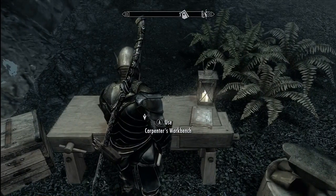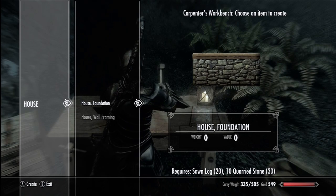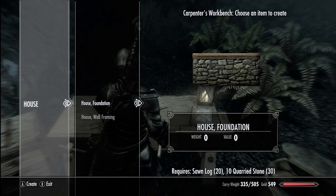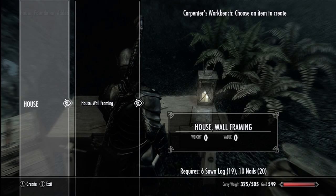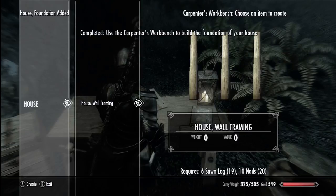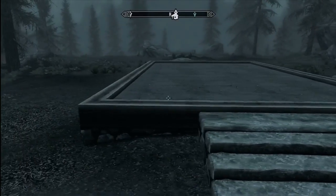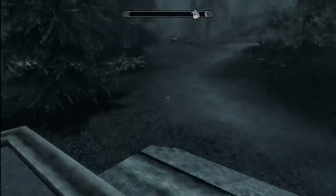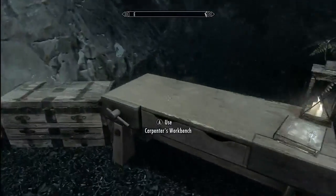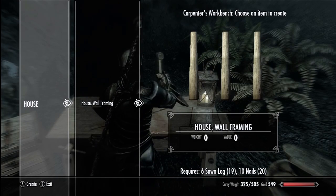Let's check out the carpenter's workbench. Now here we have house foundations — you can see it has zero weight and zero value. I believe building these is just going to drop it over in our little house behind us. Boom, there goes the foundation. So now you can see our foundation has been created and we now have a nice little setup. So the next part that we need is going to be the house framing, which we need ten nails and six sawn logs. Thankfully we've still got those.